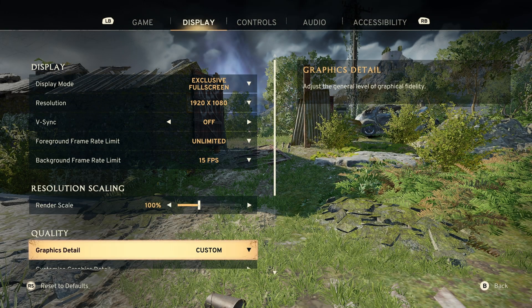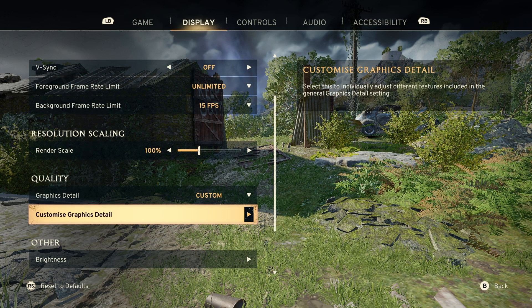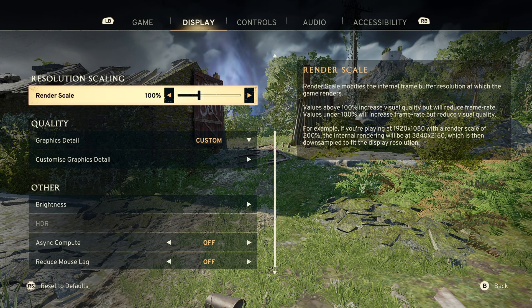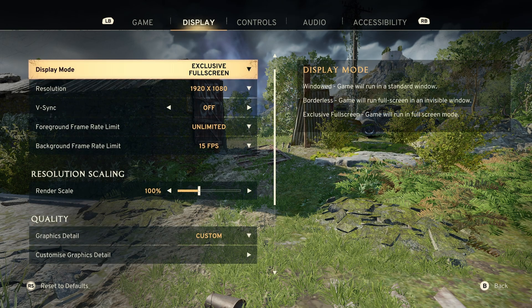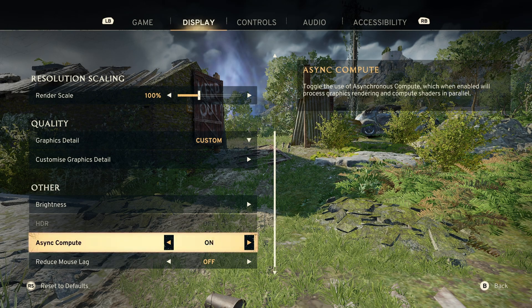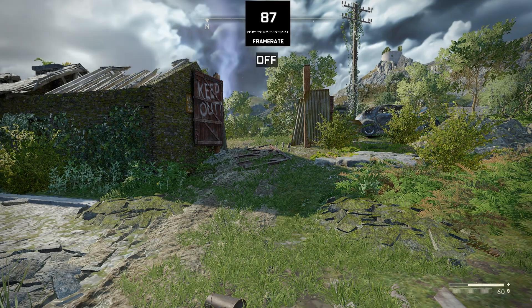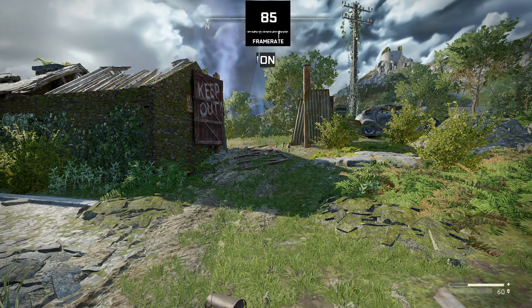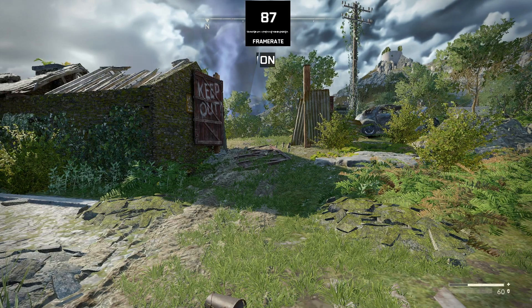First of all, this game does not offer any kinds of upscalers like DLSS, FSR, or XeSS, and neither frame generation, which is kind of surprising because nowadays every game offers some kind of upscaler. This game runs completely natively, only giving us the option of render scale. In the display settings we have async compute, and in my testing this setting does not do anything either in performance or graphics, so leave it on or off — it does not matter.